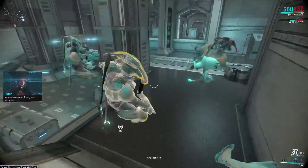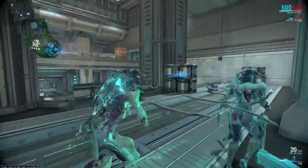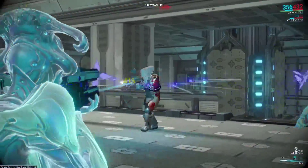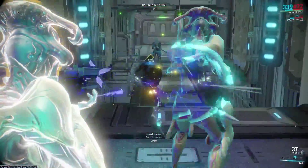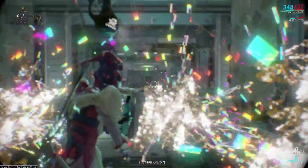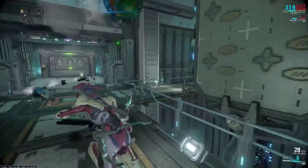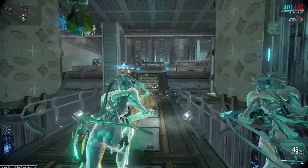One way to assist this is to use Volt with his electric shield. Originally there was a bug that when firing laser projectiles such as the Dara or the Supra through Volt's shield, it would give it an instant flight time and change the weapon into a hitscan weapon like the Braton or the Soma. DE decided this was an unintended bug, but it was actually quite cool, and decided to leave it in. This still works in the game today and is one way of improving the ease of use of the weapon.